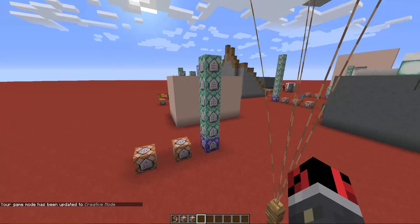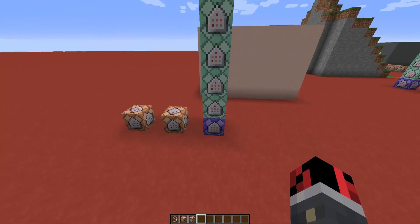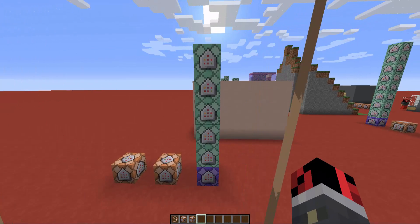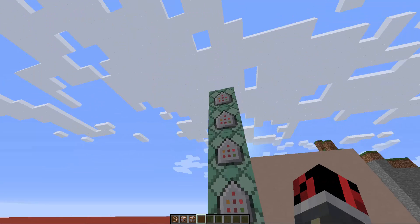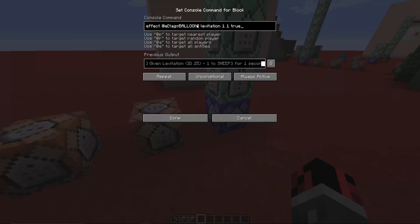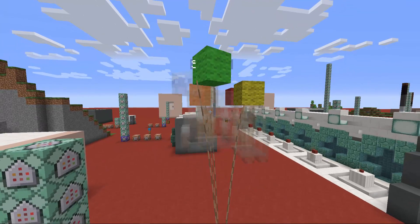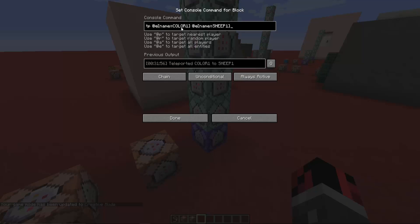I'm going to show you how all the commands work. You have to create a line of command blocks exactly like mine — you can pause the video, build it, and come back. Make sure the first command block is set to repeat, unconditional, and always active. All the other ones are set to chain, unconditional, and always active. The first command block gives a levitation effect to the invisible ships, making them fly up until the lead stops them.